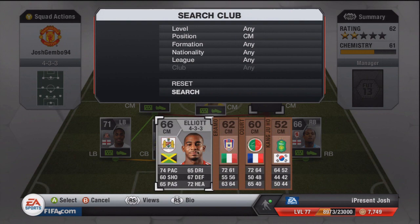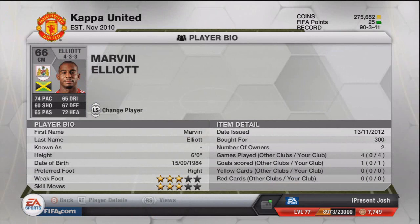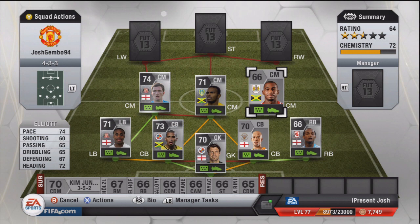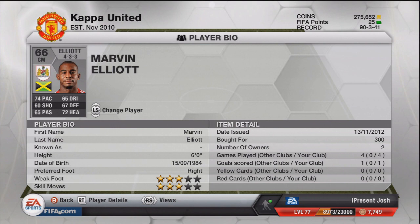Moving on to the next CM is Elliot in 4-3-3. He did actually get price fixed — I bought him for 300, then bought a 4-3-3 card for about 2k, so you can probably get him for around 2.5k in 4-3-3. Somebody listed him for 400 coins after I bought mine, which was annoying, but it's only coins. I don't really play this game that much — just to get squad builders and some trading series out. I'll start the 500k to 1 mil series soon. Anyway — Elliot: 74 pace, 60 shooting, 65 passing, 65 dribbling, 67 defending, and 72 heading. Really good stats for a non-shiny CM. 3-star weak foot, 3-star skill moves, 6 foot tall, and he even scored a goal.